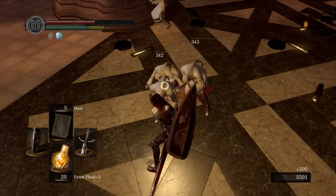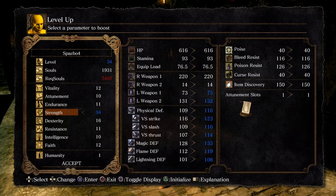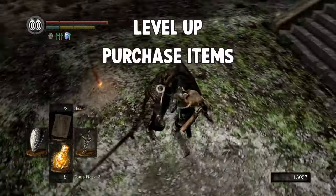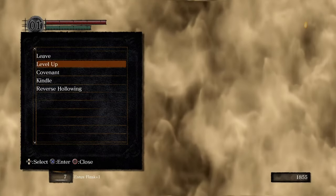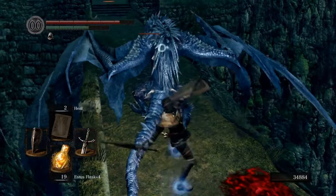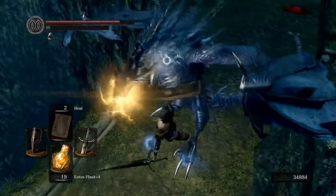Leveling up in Dark Souls is as easy as defeating enemies through combat. Each time you kill an enemy, you receive a specific amount of souls depending on which enemy you defeated. Souls work as the game's EXP and are also the game's currency — used to level up, purchase items, upgrade weapons, ascend gear, enhance armor, and repair equipment. To level up, find a bonfire, light it if it's not already lit, and kneel on it. Each level uses up a certain amount of souls, which marginally increases each time you level up.